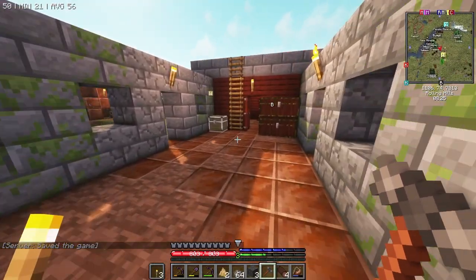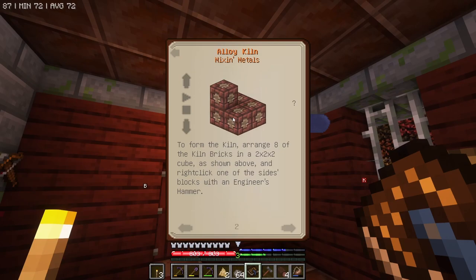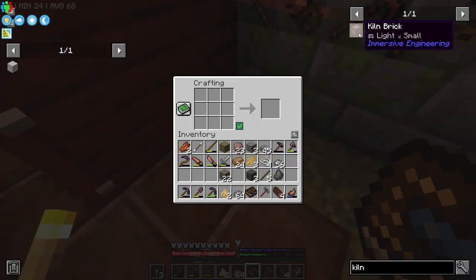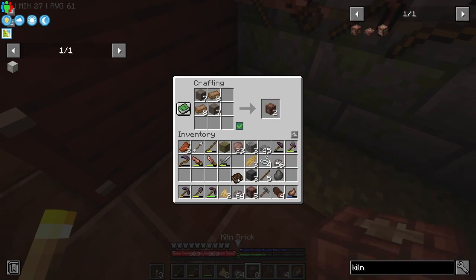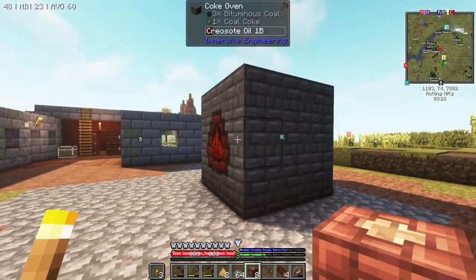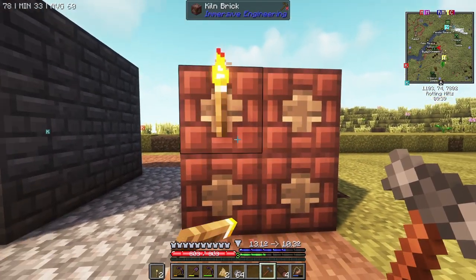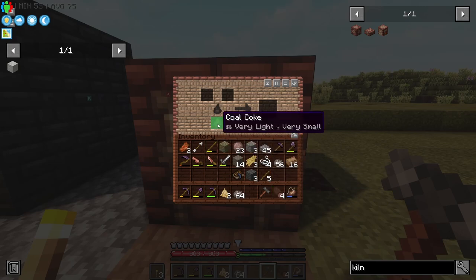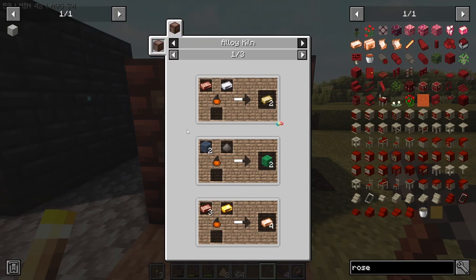The alloy kiln is a smaller structure - just eight kiln bricks. We need eight of these. Let's put this right over here and leave space around our coke oven. Right-click, then shift right-click with a hammer on the upper right block. We can right-click on it and we've got the interface. We can use coal coke in here as fuel, which is great.